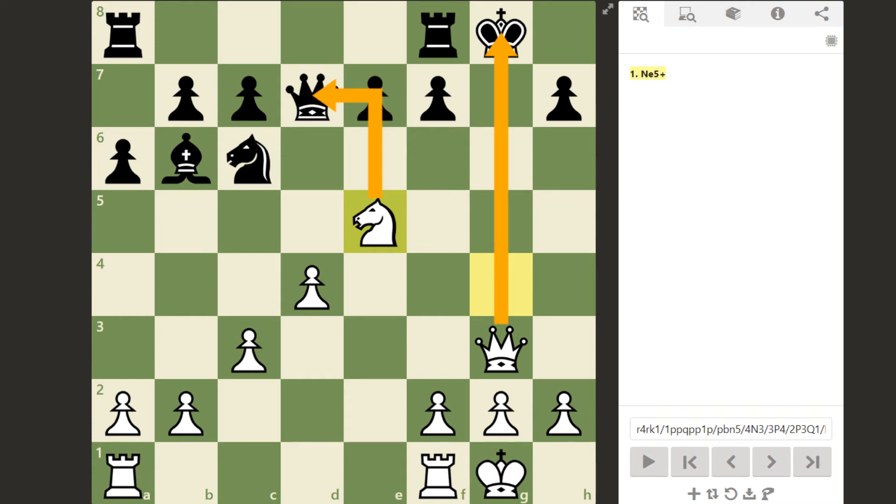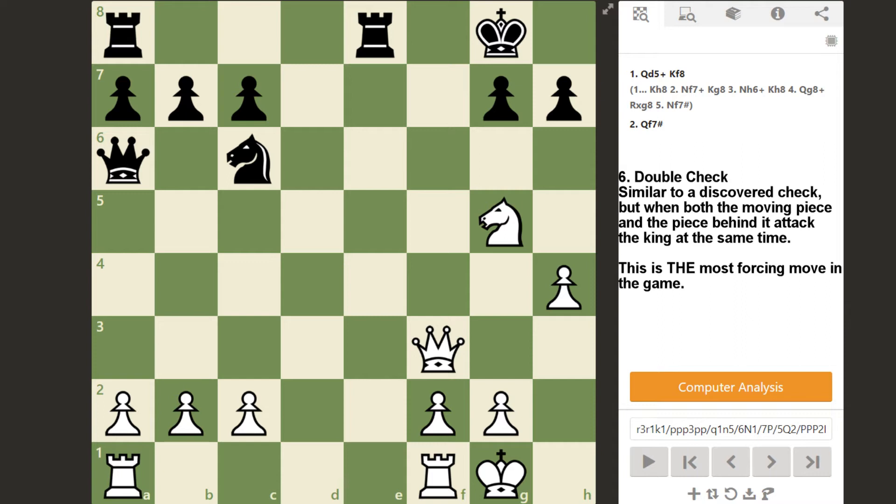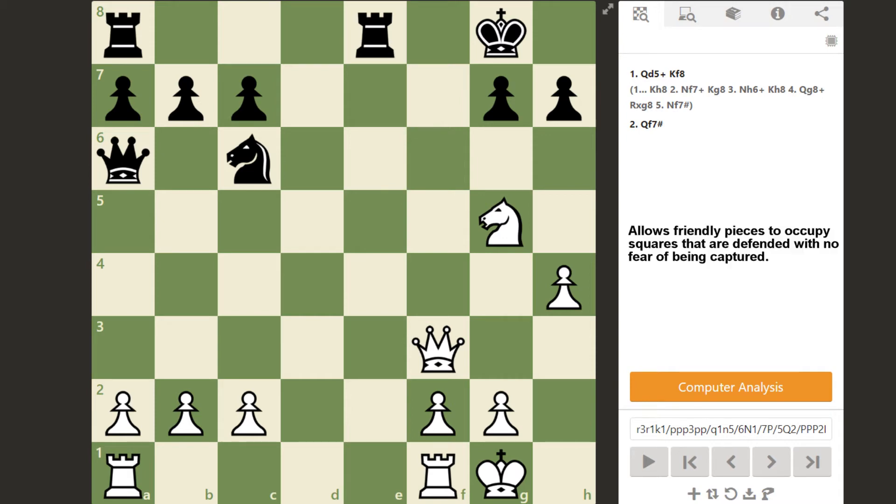The next tactic is the double check — very similar to the discovered attack, so it involves a piece moving out of the way and discovering an attack. However, when both the piece being moved and the piece being unblocked attack the king at the same time, it is considered a double check. A double check is THE most forcing move in the game. Since there is no way for the defending side to block both checks at once or capture both checking pieces at once, the defending king MUST always move during a double check. If it can't, it's simply checkmate. This tactic is usually the most devastating because of how much it limits the opponent's potential replies, and it allows the moving piece to safely occupy squares that would normally be defended.